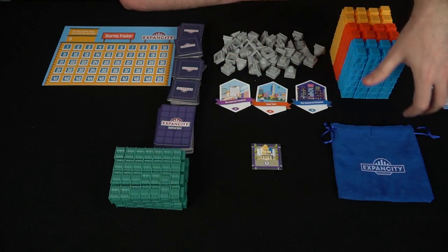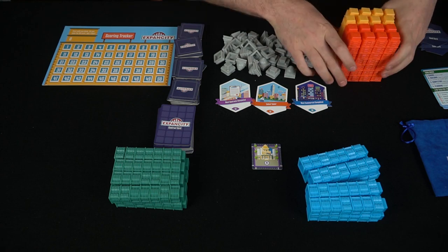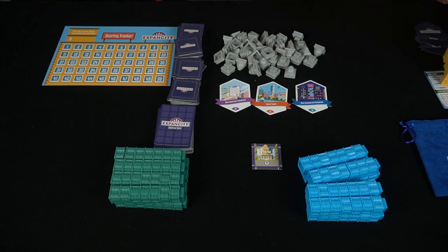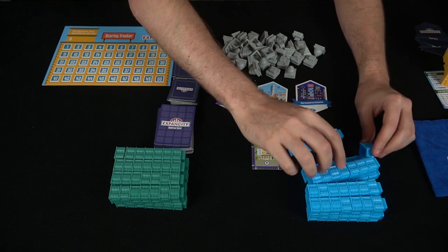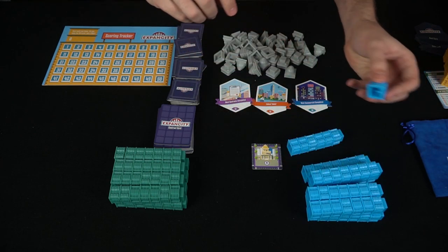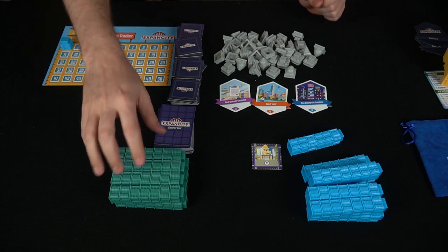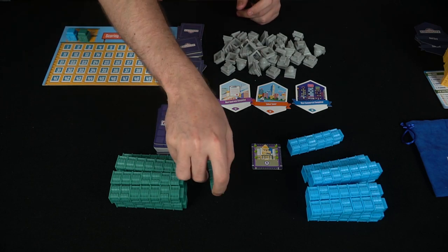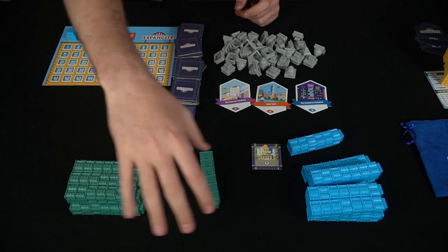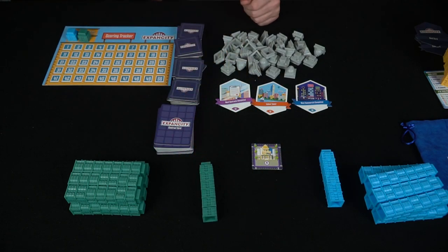You select a color and get all the buildings for that color — green versus blue, for example. In a two-player game the others aren't needed, though you can play up to four. You start with six buildings and place the seventh on your scoring marker area to symbolize your starting points. You'll have a pool of buildings to pull from and a stack to use on your turn.